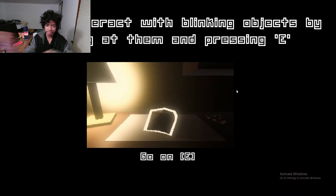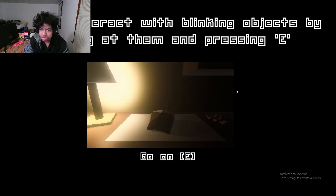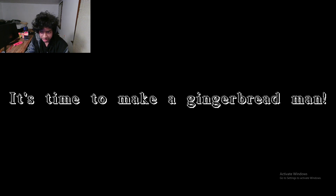All right, let's see. You can interact with blinking objects by looking at them and pressing E. Go on E. What? Oh. What?